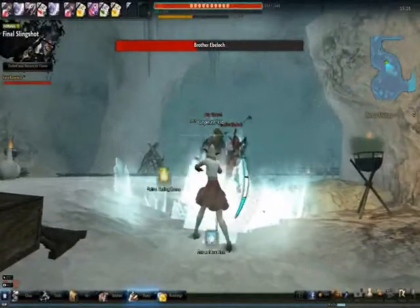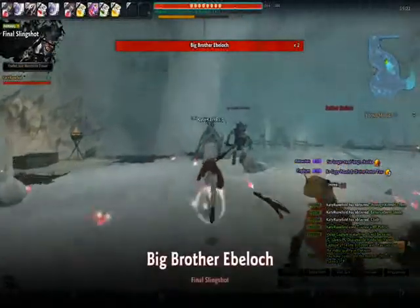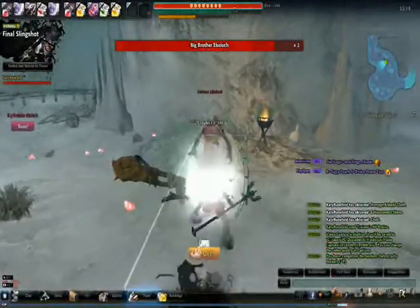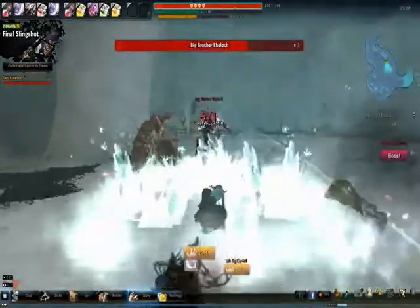There are eight different characters you can choose from, and they all specialize in different things. This is my mage, Eevee. She specializes in magic currently until I can get her a scythe. You end up working for a group of bandits and just going about doing missions, and I think you pretty much end up saving the world.